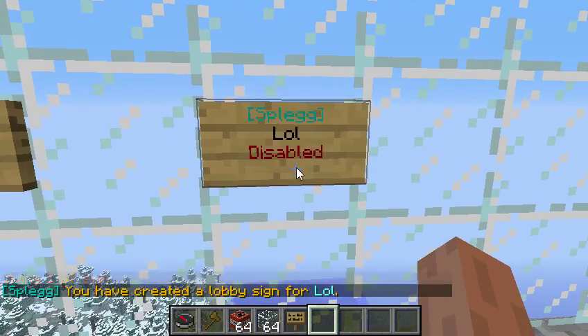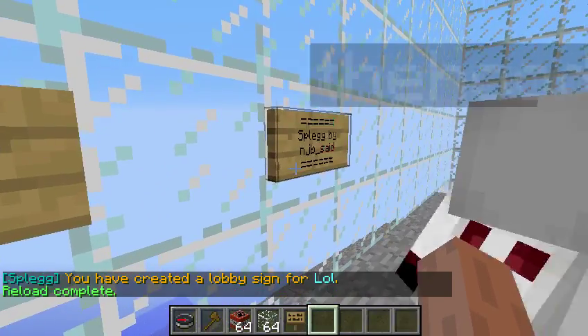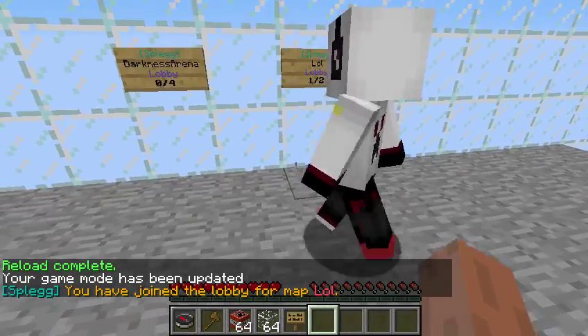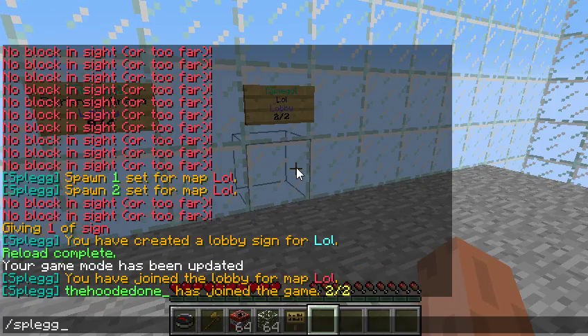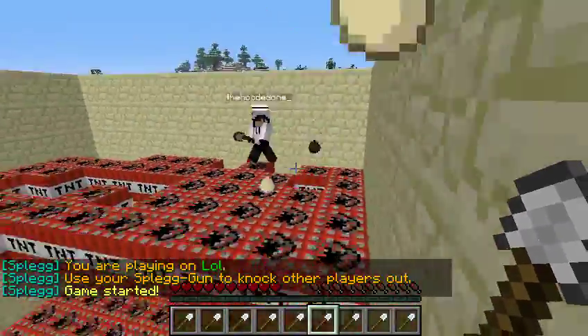Now I'm just going to have to reload the server — slash reload — and yeah, so it works now. Let's get started. Join wall. Then you do split start and I can start. So this is how you play; it's basically the same game.